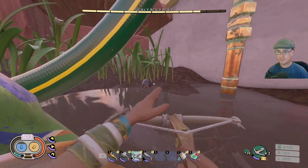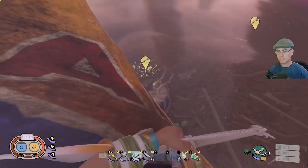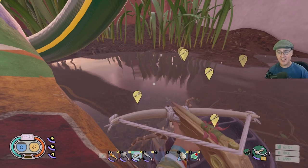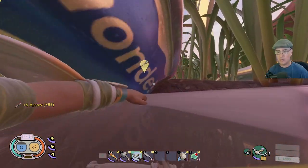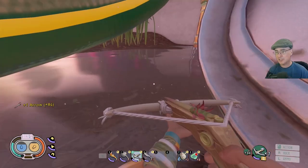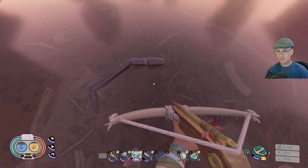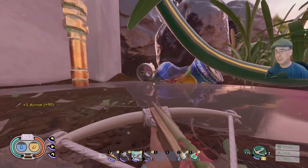Missed that shot. And there you go — that is the easiest and safest way to attack the roly-polies: with a bow from a distance, up on an object where they cannot reach you. I had 92 arrows and you saw I didn't even use many arrows. He still had a little fight left in him but it works very well.